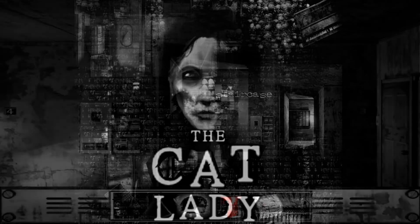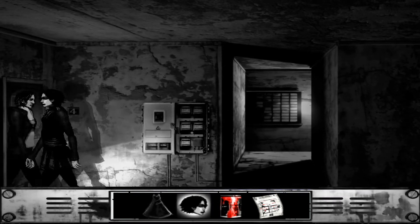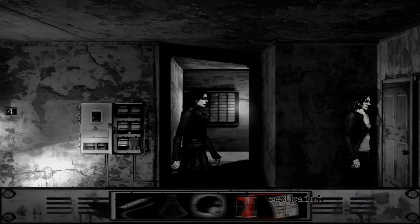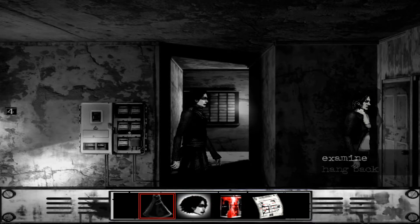Hello! JezdaMail here with another episode of The Cat Lady. I hope everyone's doing wonderful. We're going back to our— we can't go back to our— okay, we need to find a pair of scissors or something in order to be able to do stuff with this black dress.